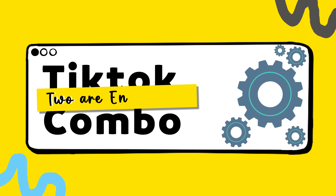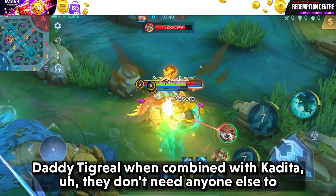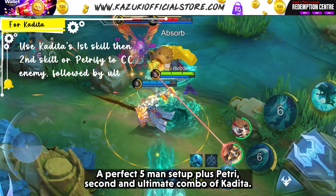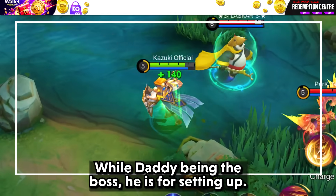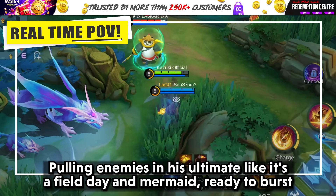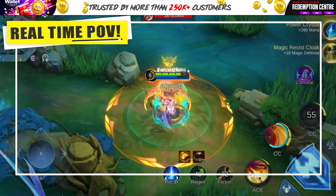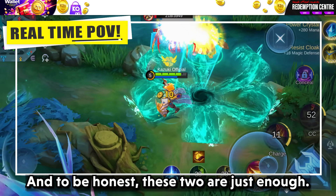Next is the Two Are Enough Combo. Daddy Tigreal combined with Kadita — they don't need anyone else to completely wipe enemies off the map. A perfect fight initiation setup plus petrify, second skill and ultimate combo of Kadita. Tell me who can survive this if there is no annoying Faramis in the team. Tigreal is the boss, first setting up, pulling enemies into his ultimate like it's a field day, and Kadita ready to burst the hell out of them — not giving enemies any chance to escape. And to be honest, these two are just enough.